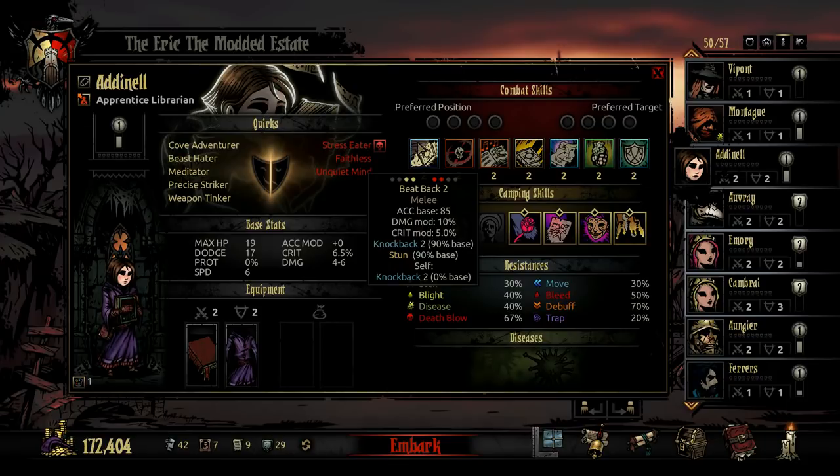You'll also notice that it knocks the Librarian back 2 with a 0% base skill chance. This is because the Librarian has a set of trinkets specific to her that gives her a large bonus to Beatback and one of her later skills. That'll make that knockback more reliable, knock the enemy back more, and make Beatback more useful if that's the kind of thing you want to be doing with the Librarian.